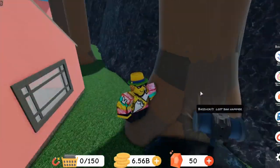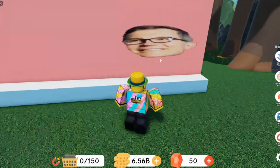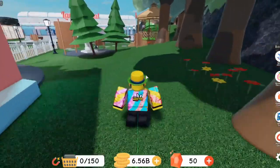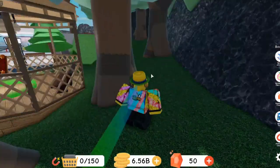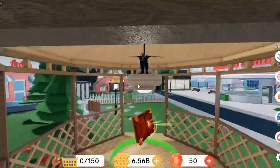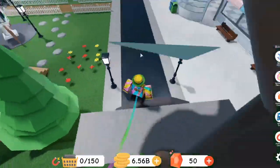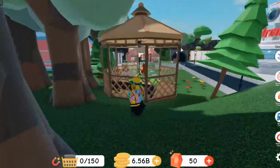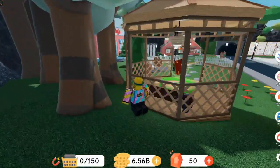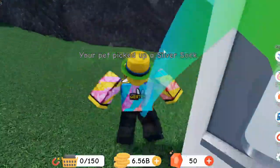It says 'Bazooki's Lost Band Hammer,' and Bazooki is right here on the back of the shop. I don't really know why this is here, but he's also pretty sure it's the same person right there — you can't see it very well from that point of view. Pretty sure this one was added in with the new update, like with the red rock. I don't know if there's a third one of him, but maybe there will be once they add in the blue rock.